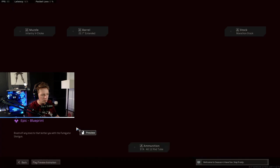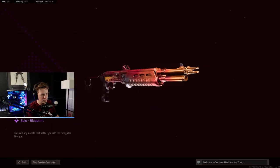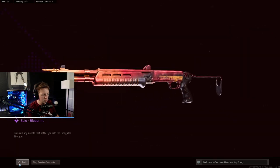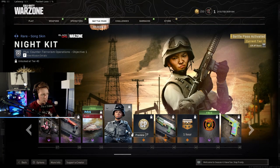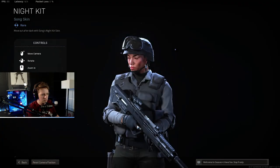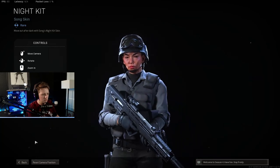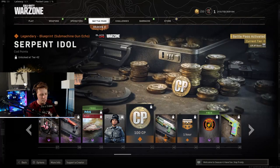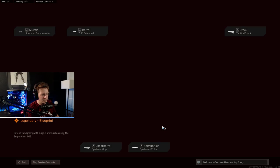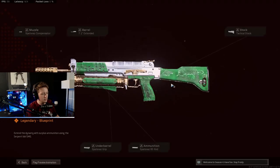Shotgun Bravo called the Fumigator — another blueprint. Vehicle skins. Night kit. Here's her skin, maybe a complement to Rose — who knows? CP. Serpent Idol, which is submachine gun echo. This thing is very, very vibrant.